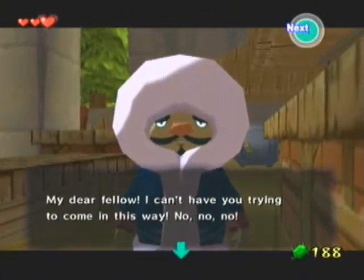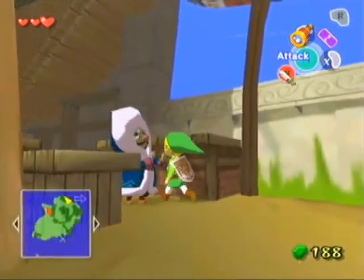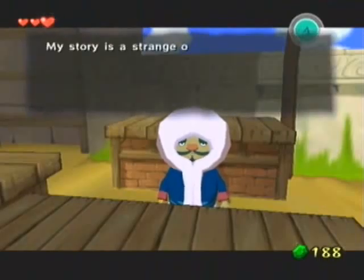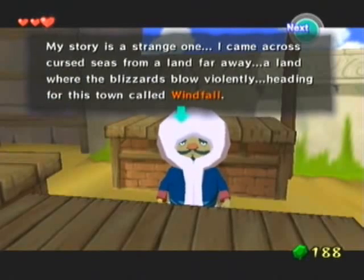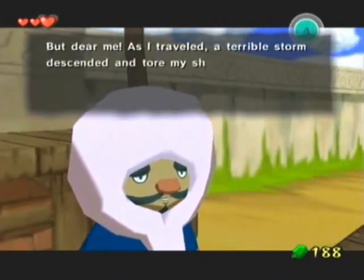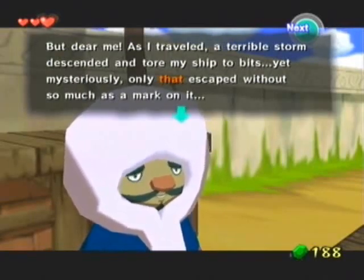Hi, dear fellow. I can't have you trying to come in this way — go over there. No, I want to go in this way. Hey, don't push me — I'm not a block here. My story is a strange one. I came across cursed seas from a land far away, a land where blizzards blow violently, heading for this town called Windfall. So are you from Snowhead? That would explain the parka. But a terrible storm descended and tore my ship to bits.